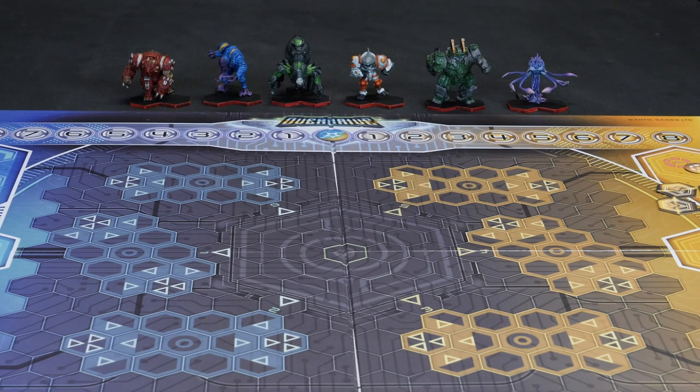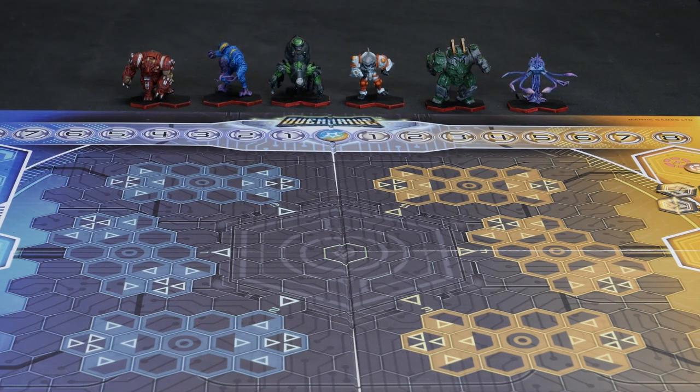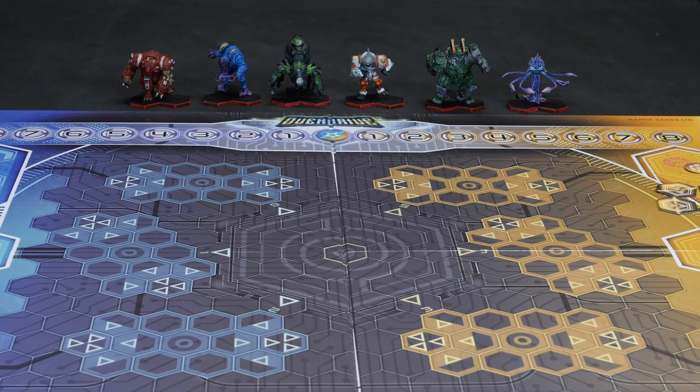We travel around the galaxy in a space shuttle with our entourage and fans. We get to an arena, and then what we actually do is we pick our players. So here we've got the six players, or giants, from the core game. In the standard game, they all line up here waiting to be chosen — it's a bit like choosing favourites in the school playground. The technical term is drafting.